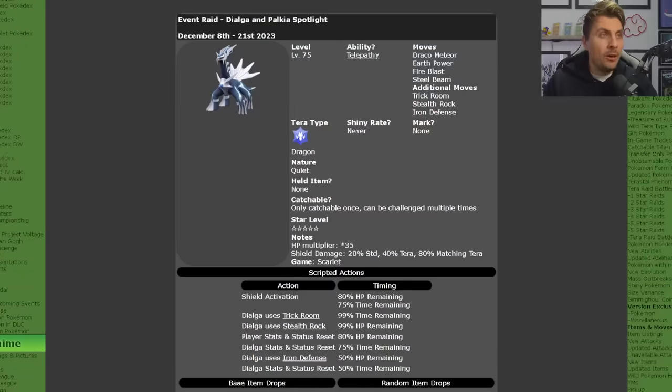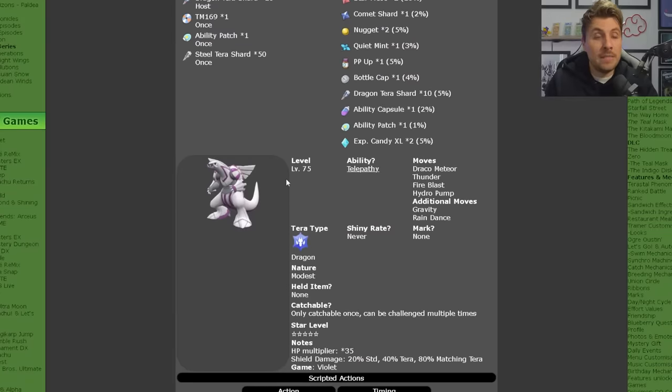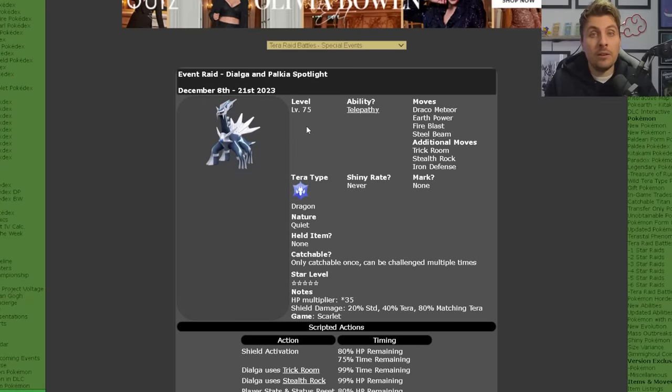Kicking off on the 8th of December and running through to the 21st of December, Dialga and Palkia are now going to be available in Pokemon Scarlet and Violet. Dialga is tied specifically to players with Scarlet and Palkia is tied to those with Violet. Both are going to be 5-star raids, both level 75, both with their hidden abilities and both with the Dragon Terror type.